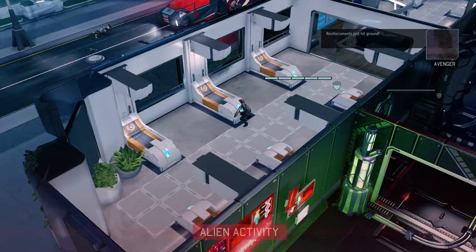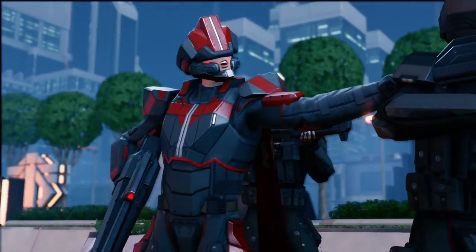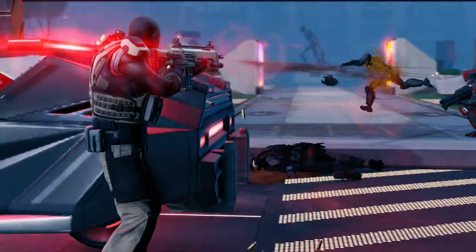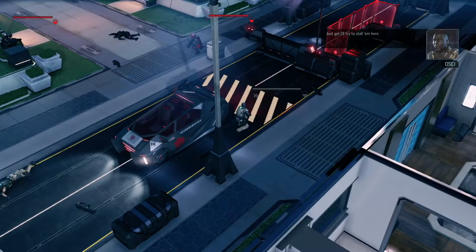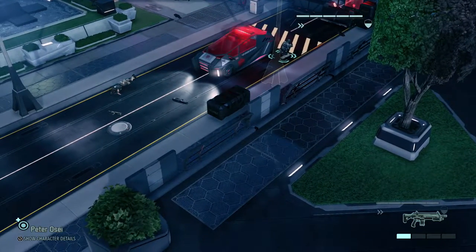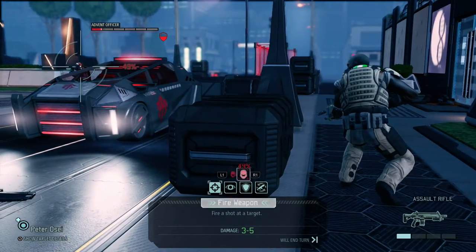Now we have a commander and two troopers. An overwatch shot hits — though overwatch shots do have an aim penalty. Peter takes a bold stand and tries to keep the enemies back. Let's fire at the officer — and we want to go for the trooper as well.